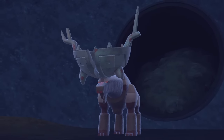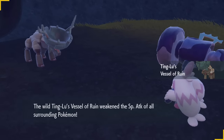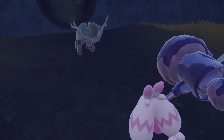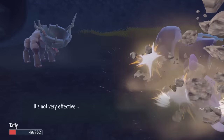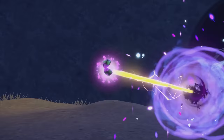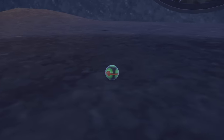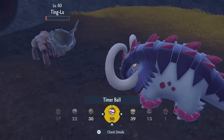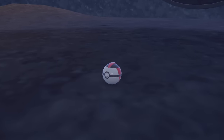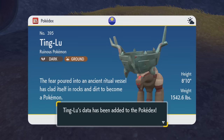Oh god, they're so weird looking. The Lord Vessel — it's become sentient. Weakens the Special Attack of all surrounding Pokémon — that's like a Special Attack Intimidate. I love the designs for these guys because they incorporate the artifact. Start off with a hammer. I got some more Timer Balls specifically for these guys. There we go — that's two down. The fear poured into an ancient ritual vessel that's clad itself in rocks and dirt to become a Pokémon.